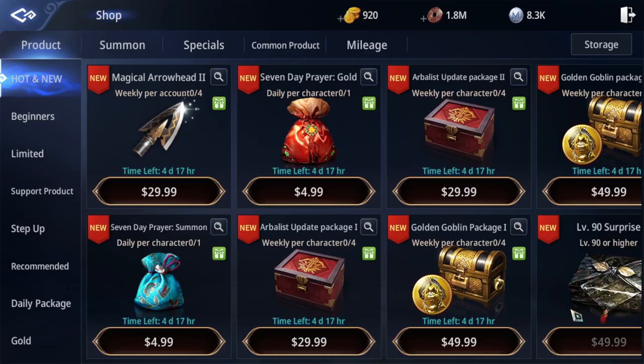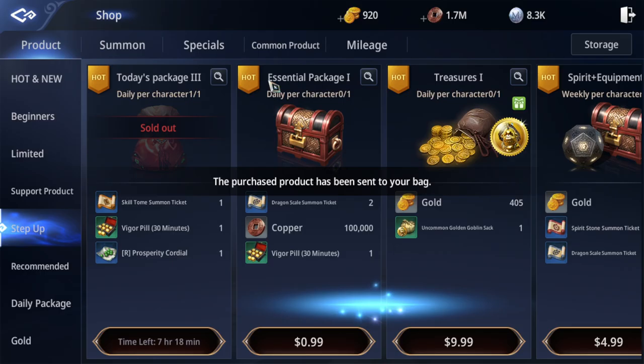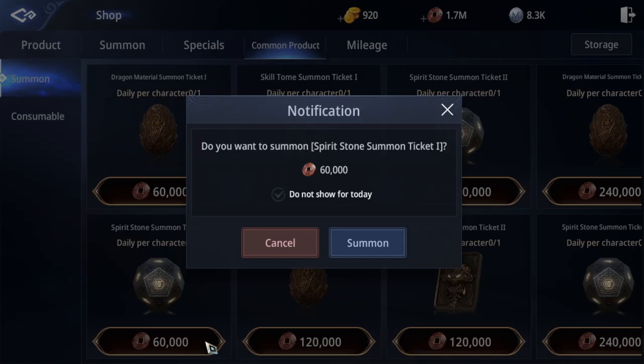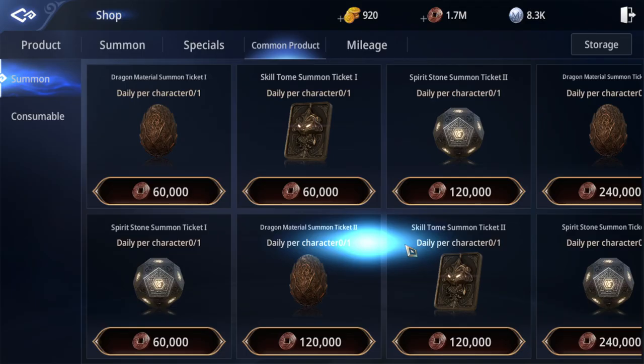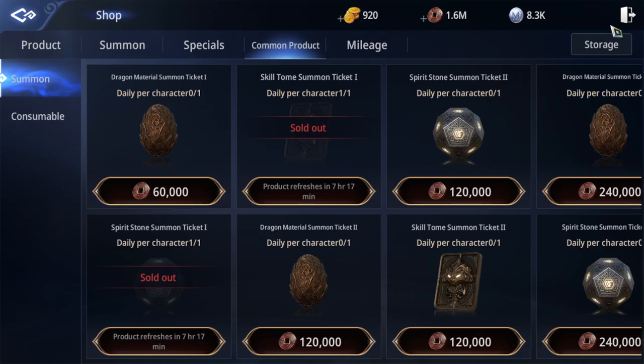Next, you can get rescue books from the daily summon. Daily summon is very important — just make sure you have enough currency and summon daily. Summon around two of them daily; it's not that expensive, around 400k, so it's still cheap.